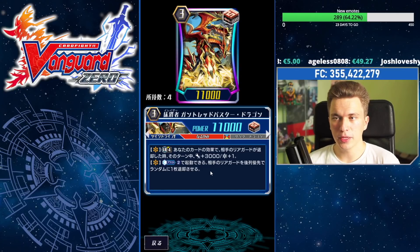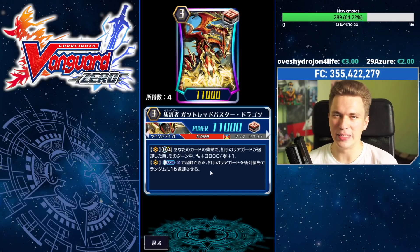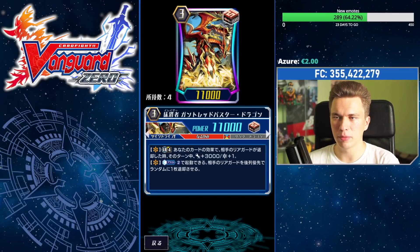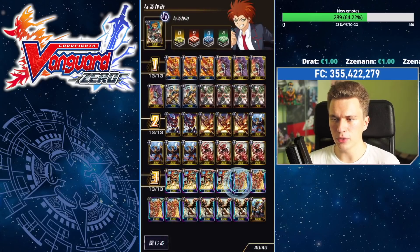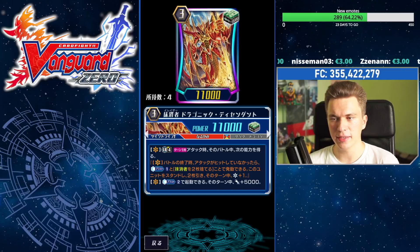His second ability: Vanguard Combat — counter blast 2, and you retire an opponent's rearguard randomly, prioritizing the back row. Against most decks this just snipes random boosters, but against Aqua Force you can hope to snipe their Diamantes and Bazils in the back, and Aqua Force is still very popular right now. So it's a pretty nice ability. A great boss unit for that crit pressure. Then the other boss unit that often finishes things off — Kai's ace — is Dragonic Descendant. He got his big buff: Limit Break 4, once per turn when he attacks, for that battle he gains the following ability.